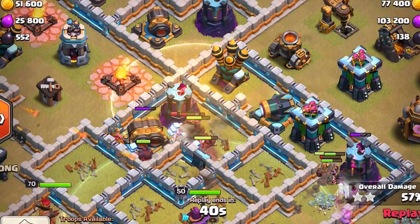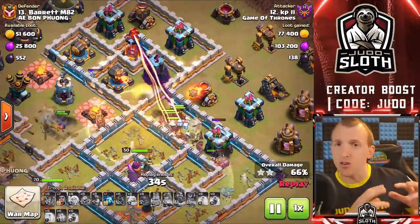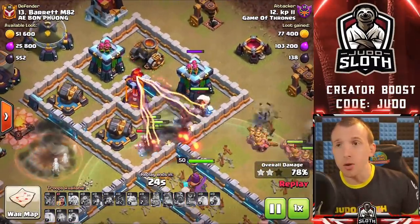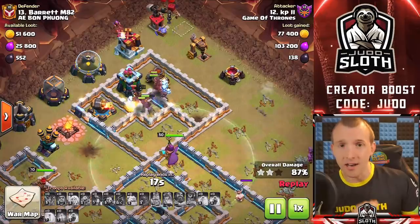For placement, notice how the heal spell is placed in front of the troops so they move into it — you get maximum benefit that way. The hog riders start just inside the spell and then move forward through it, keeping them inside the healing area for the longest period. Notice how it heals hog riders and miners up to the wizard tower and the multi-target inferno, but doesn't necessarily need to heal them through it — there's no splash damage after that defense. Once they're through the splash damage you can let them take some damage, because they only need 1% health to survive.